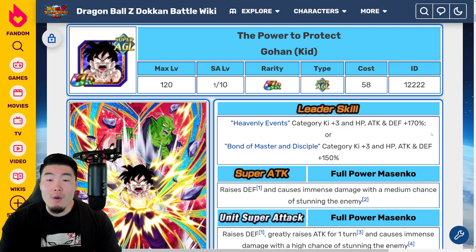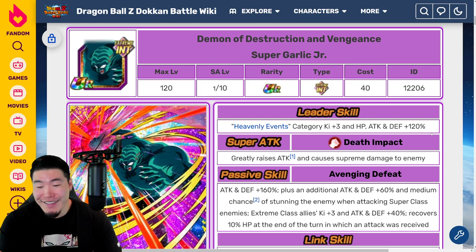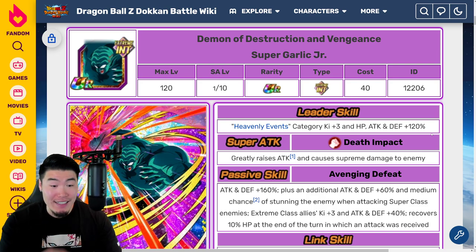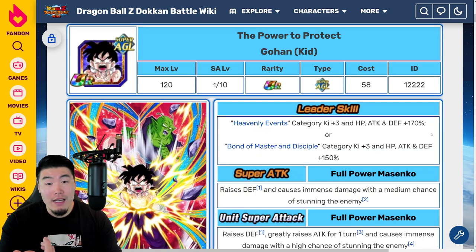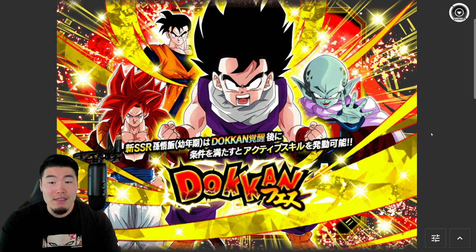At this point, I think you have to be a little bit more selective with who you summon for. This guy's just not on the same level as some of the other units coming out. So unless you love Gohan, unless you really want him, unless you must have him — or the Garlic Jr., who I think is almost equally hyped to pull — I would still want the Gohan more, but they're kind of on the same level. I would say you should consider skipping. He's not bringing anything really new in terms of a category you must run, because Heavenly Events is not a category you need. Final recommendation: skip. Most people should skip it, but if you must have him, do a couple multis — two or three, three or four — and call it a day.